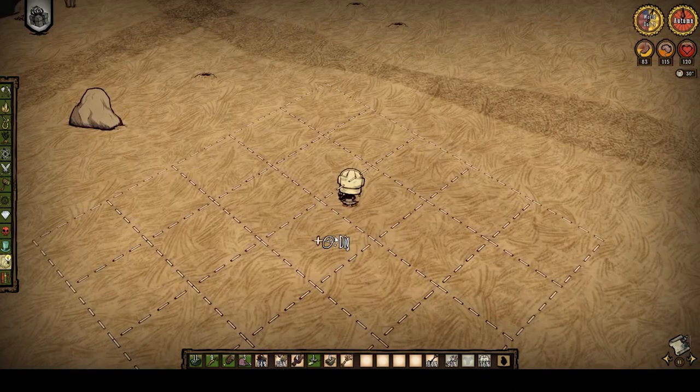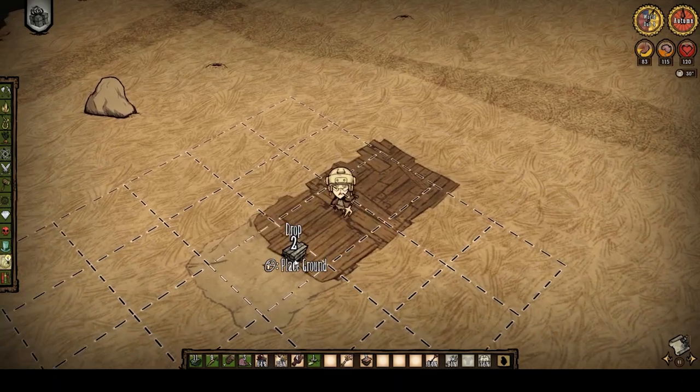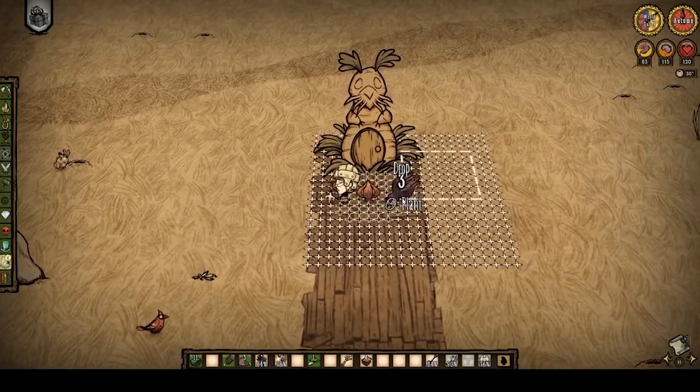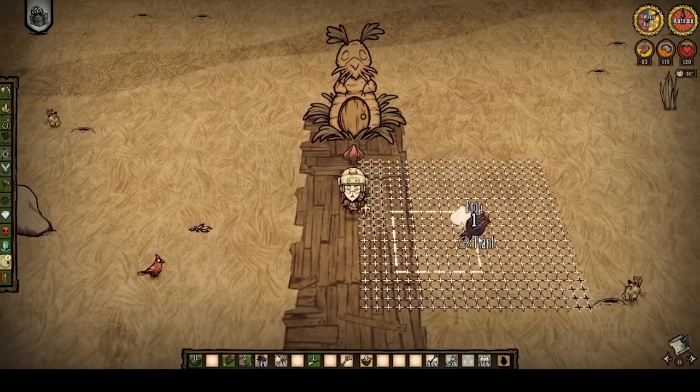Let me show you how to build it. In order to have a little bit of a visual guideline, you can remove four pieces of turf in a straight line and replace it with flooring of your liking. Put a rabbit hutch in the center of one end of your turf and line up four anemones towards the other end.